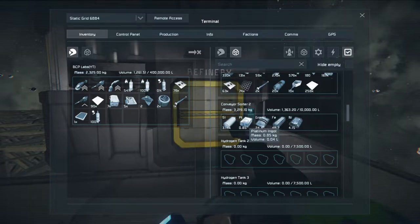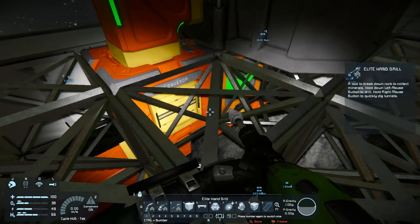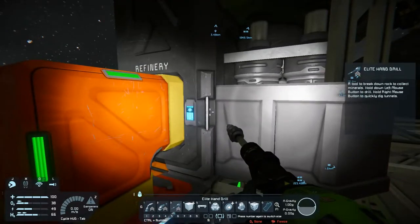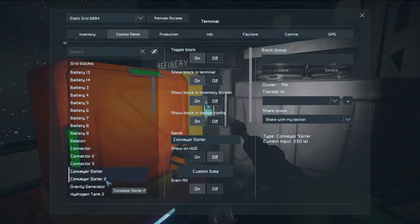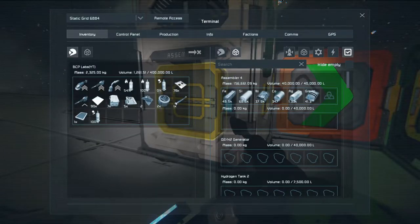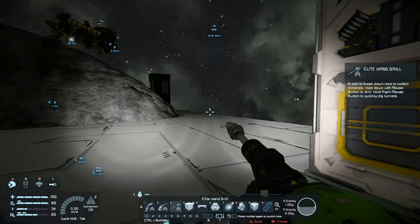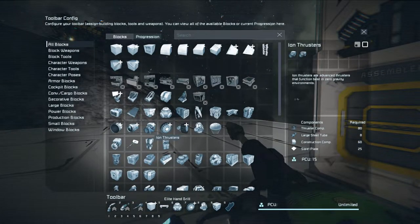There's a conveyor sorter — it's not pushing through. Let's take a look at the conveyor sorter quickly. I don't know which one's which — let's see, I think it was number two. I figured it out: not enough room. Let's just pull out half the cobalt silicon and we should have the platinum moving. Now, another question: how many thrusters do I need? I need 24. Let's see how expensive these things are — I'll just queue up 24 of them and a whole bunch of plates.